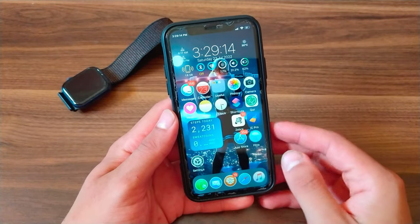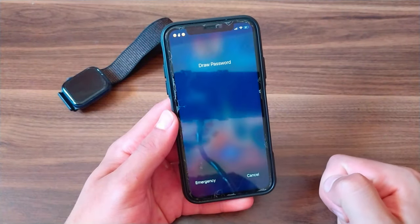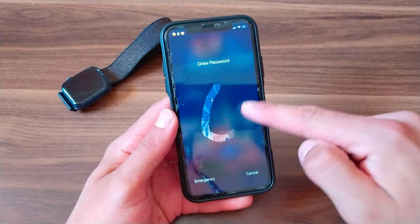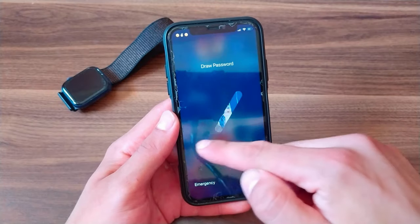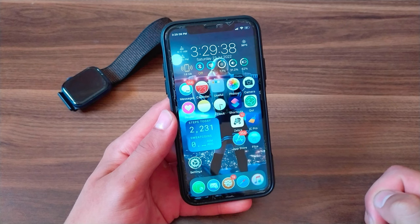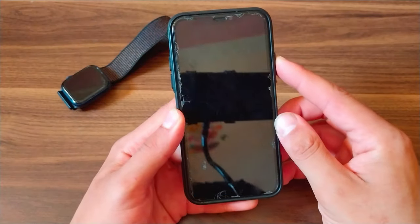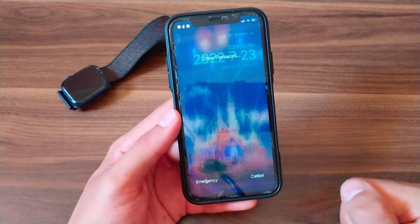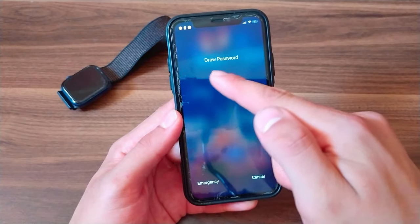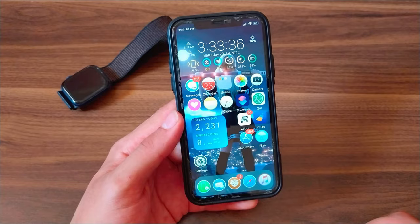The next tweak is Scribble. This tweak will redesign the passcode screen so you can unlock your device with a custom drawing. It is designed to be a complete passcode replacement, but you always have the option to use your normal passcode. The tweak gives full customization over how it looks and feels — just draw the drawing you set up in the settings to unlock your device.